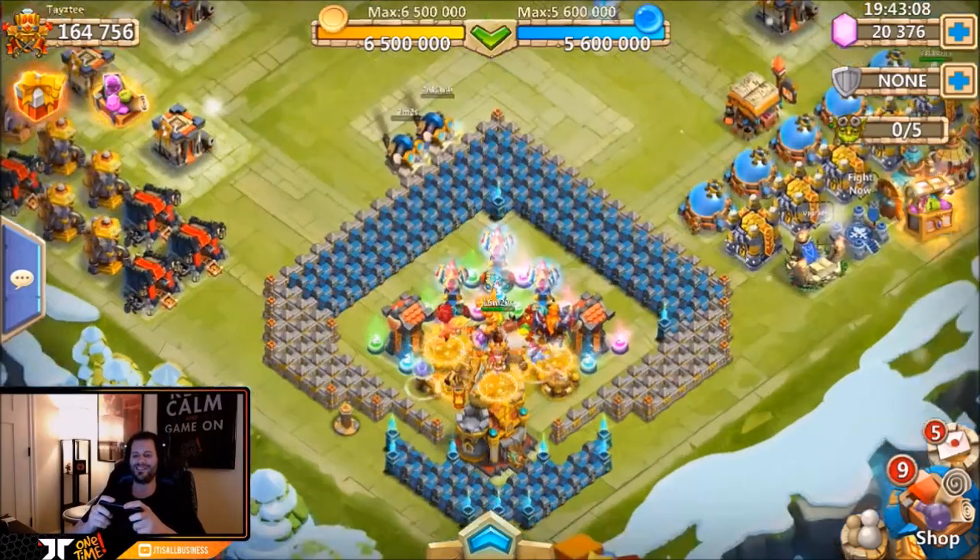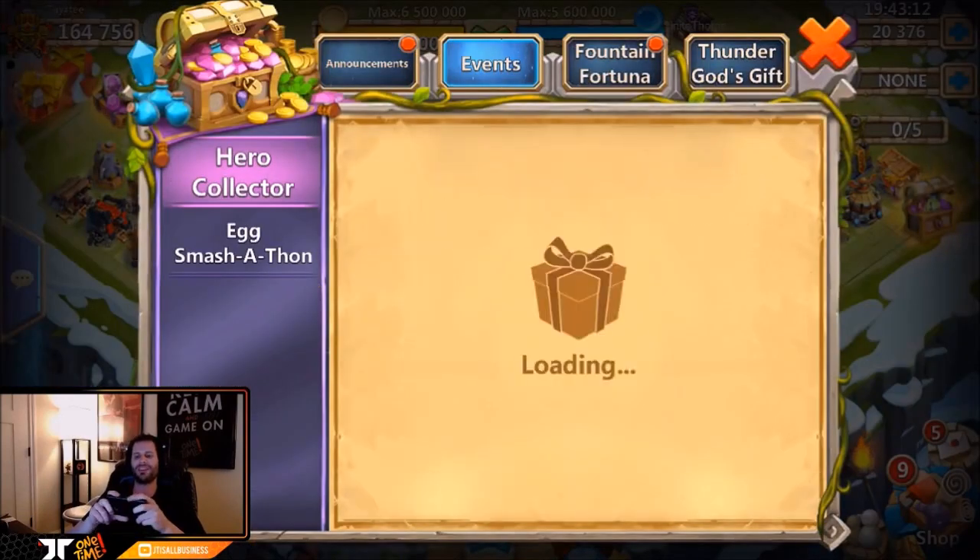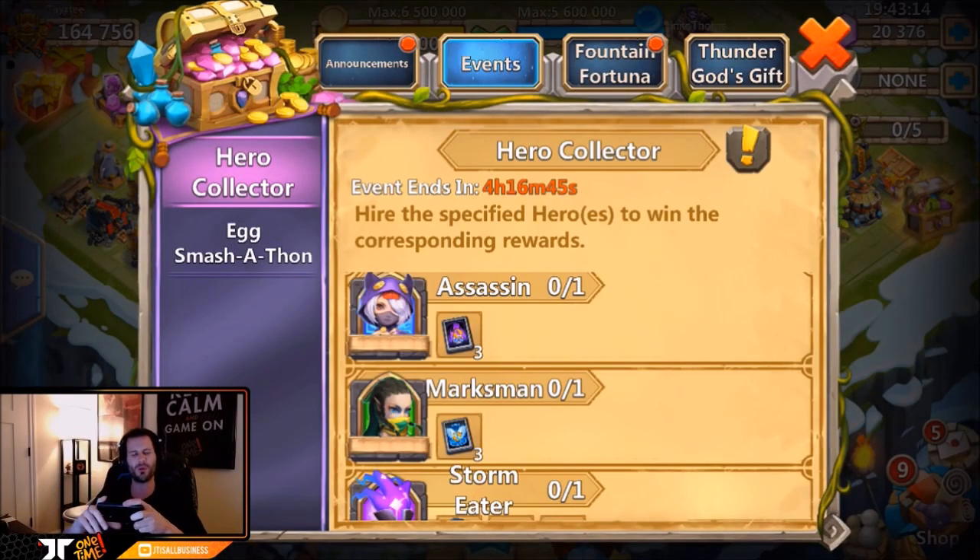What's going on guys, this is JT here on the iOS server on my free-to-play account. Today is Hero Collector and the more I was thinking about it, I was feeling lucky. Every time Hero Collector comes around I at least roll one or two 450s, maybe even three. Today I'm thinking about going ahead and rolling three of them — it's definitely worth it because what if I get an assassin, right?